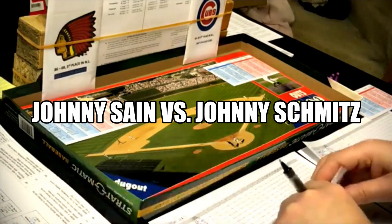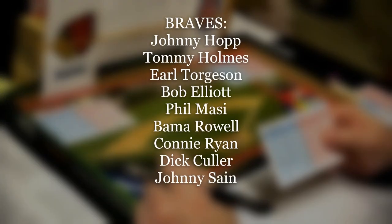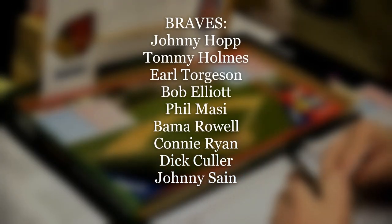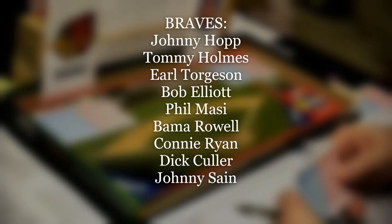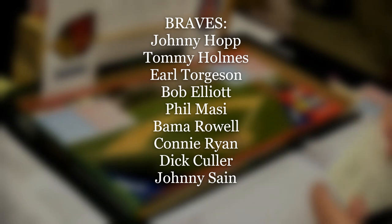The Boston Braves 1947 lineup: Johnny Hopp at center field leading off, Tommy Holmes in right field batting second, Earl Torgeson at first base batting third, Bob Elliott at third base batting cleanup, Phil Masi catching batting fifth, Bama Rowell in left field batting sixth, Connie Ryan at second base batting seventh, Dick Culler at shortstop batting eighth, and Johnny Sain batting ninth — he is a five batter as a pitcher.